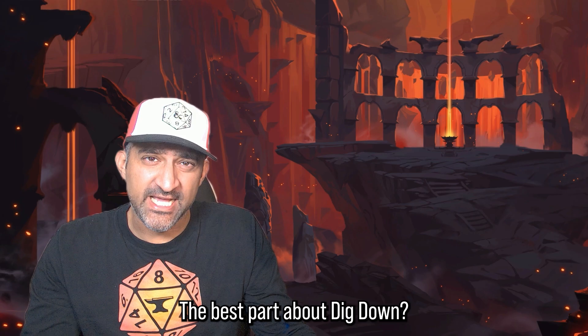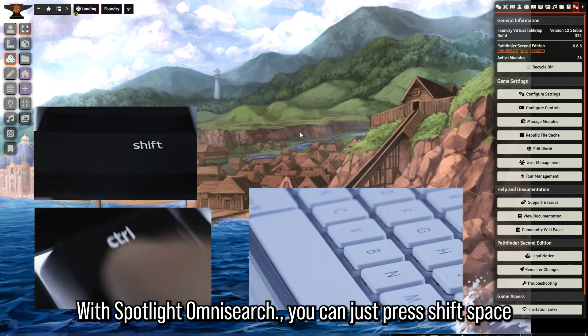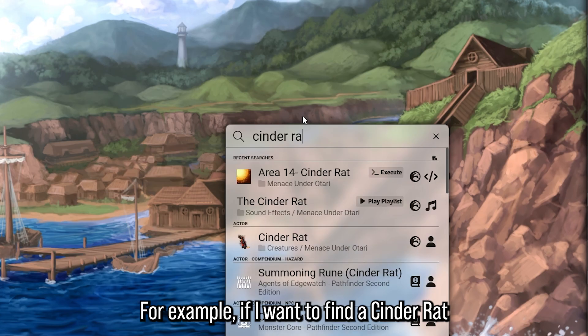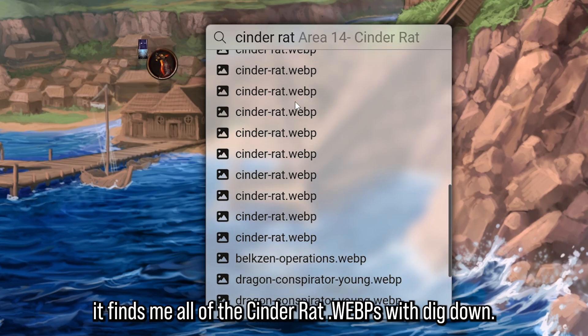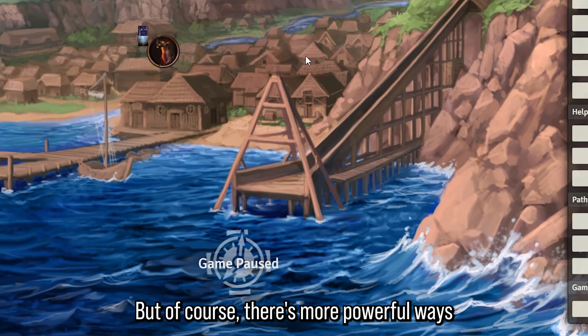The best part about Dig Down is it synergizes perfectly with Spotlight Omni Search. With Spotlight Omni Search you can just press Shift+Space or Ctrl+Space and start typing whatever you want to find. For example, if I want to find a cinder rat, I can just drag it out onto the board. In addition, it finds all the cinder rat assets with Dig Down. I'll also go to settings and choose dark mode because I like that more.